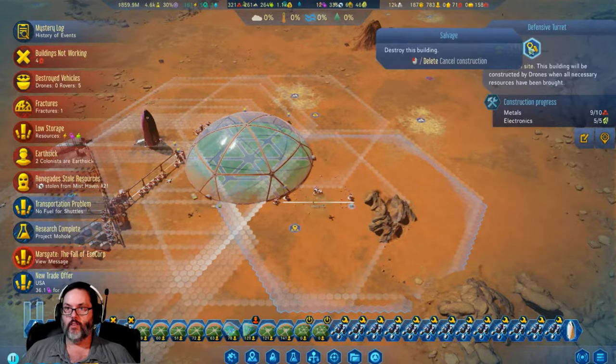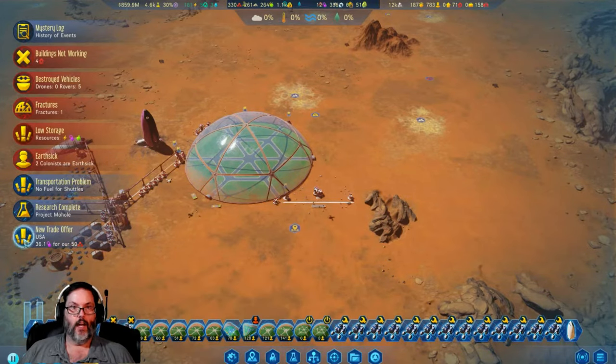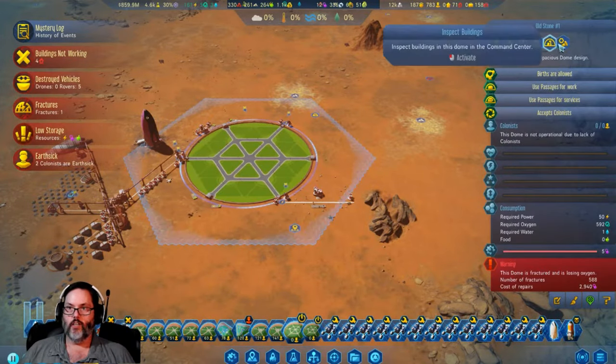Thank god - it was that one last one we couldn't reach, so we reached him out there. Let's look at Mars Gate first. Corp executives have been arrested. We need money, man, we need money. We gained the mohole - we would be fools because we can't trust anybody on Earth now. Yes, I want that.